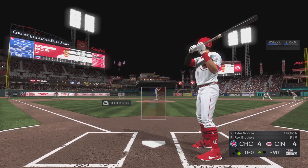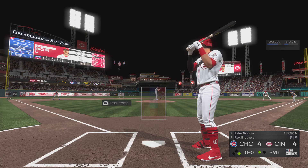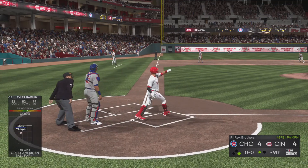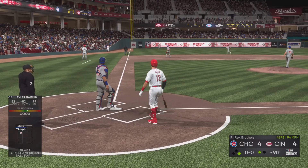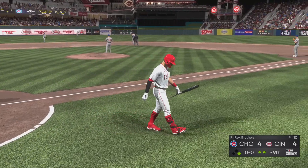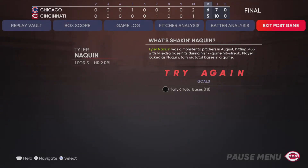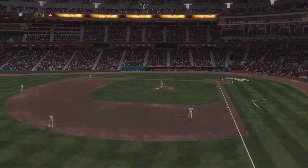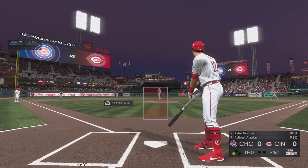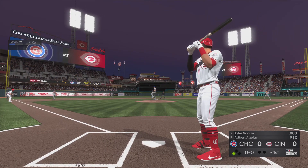For the Reds, Tyler Naquin with the game on the line. A ball deep in the gap would make this place explode. Fly ball right down the line in left — left fielder is on the move and he makes the catch in the corner.